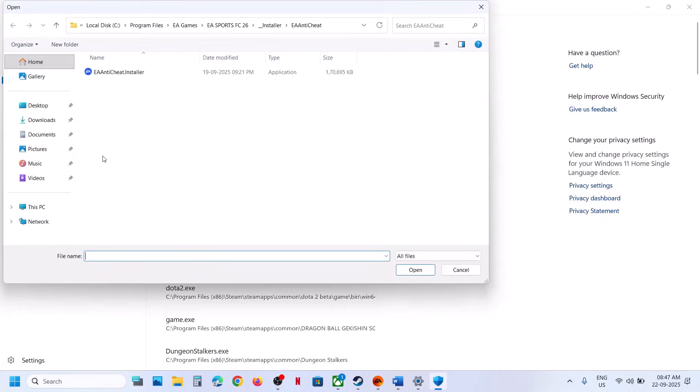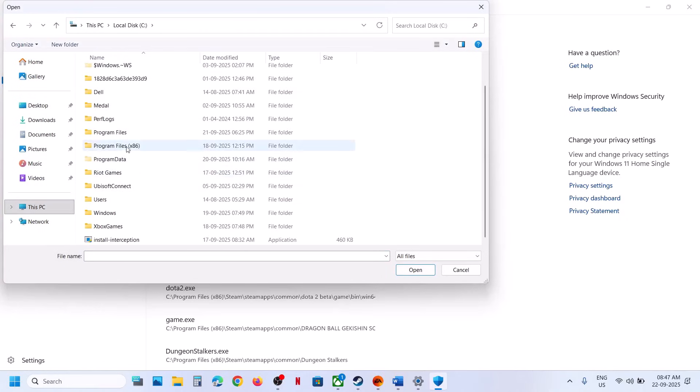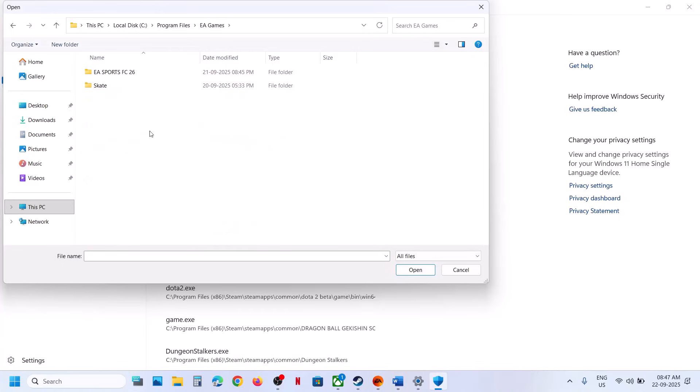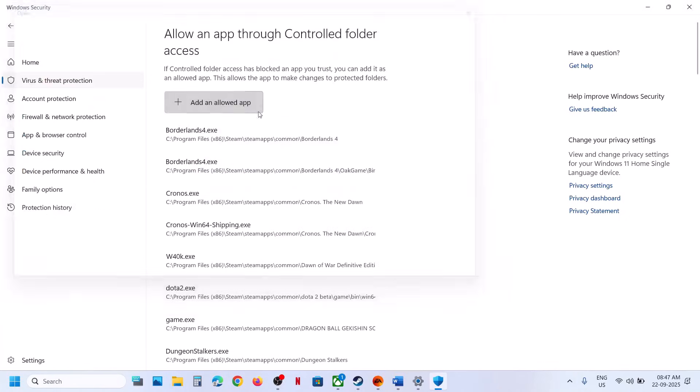Now go to the game installation folder. If the game is installed in Steam, go to the Steam location. If you have the game installed in EA Games — in my case it's EA Games — go to C drive, Program Files, EA Games, and then open the game folder. Select all the EXE files here, including the EA Anti-Cheat Game Service Launcher.